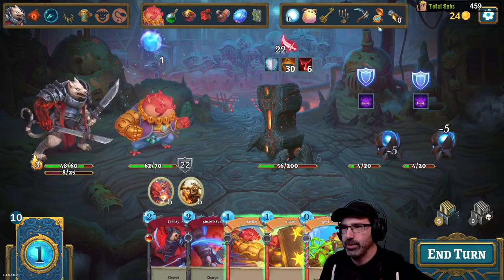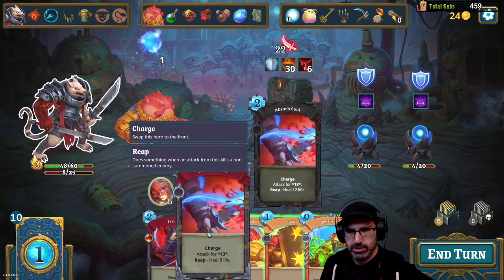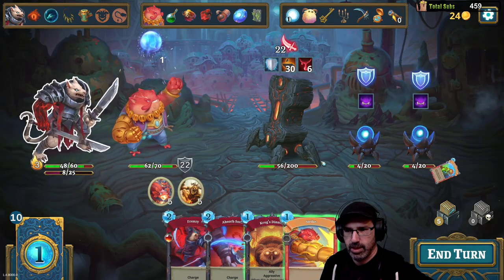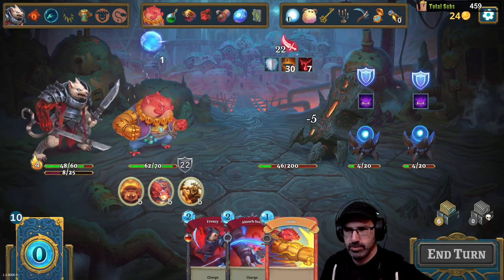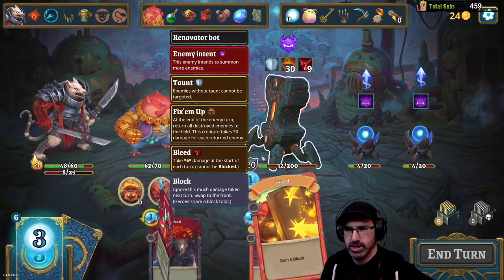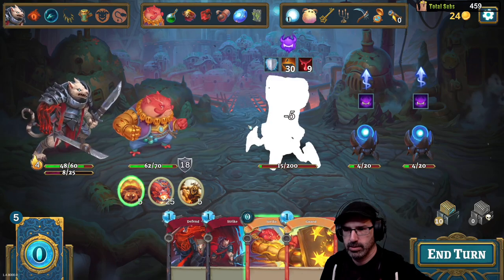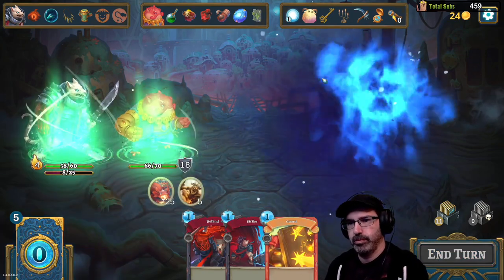See, already that trinket that we have is doubling our stuff — it's putting in some good work. I wish I had something that can hit everything, but I don't. They gave him 20 block — I don't like it. Goodbye, Mr. Person. There we go.